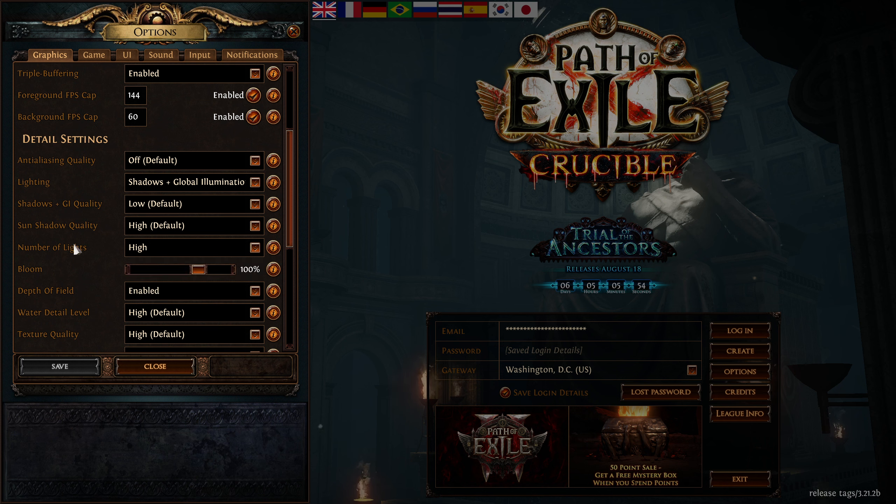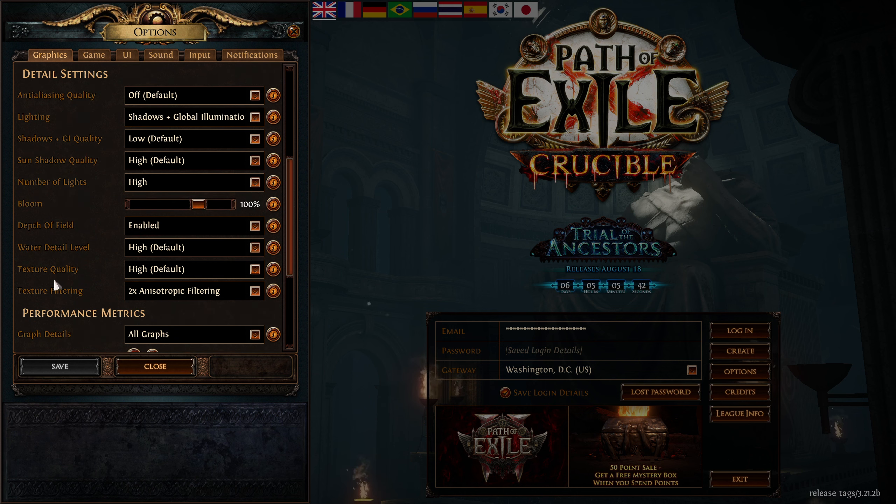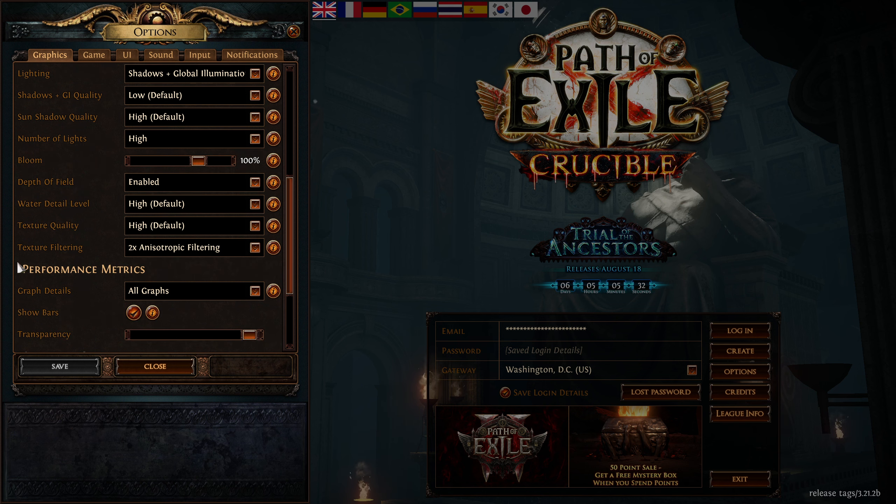Bloom, leave at 100 percent. Depth of field you can either leave on or off — I find it runs a little smoother with it enabled for me. Same thing for water details and texture quality: this is based on your system specs. If you're dropping FPS or lagging, put these on the lowest settings possible. I leave texture filtering at 2x for slightly smoother and crisper graphics.